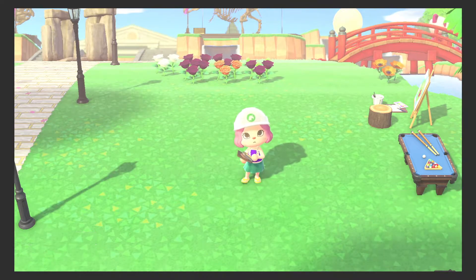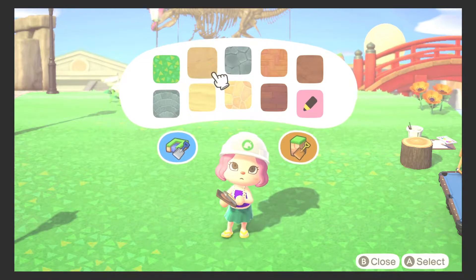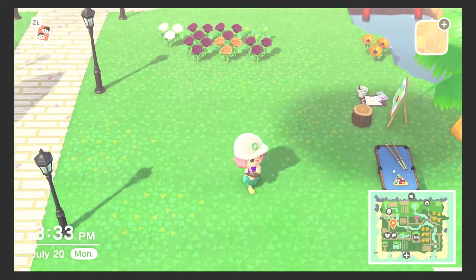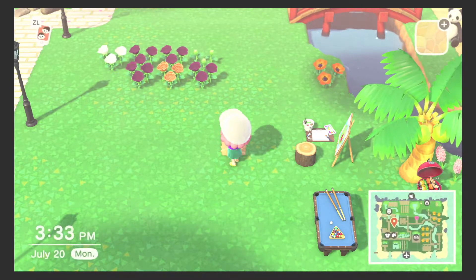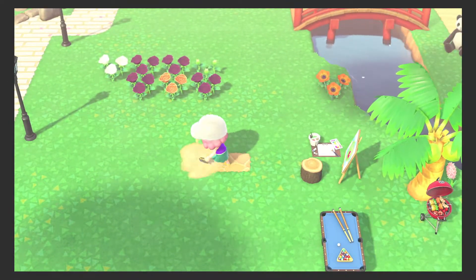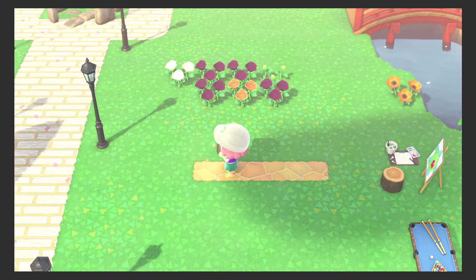I like to use the terracotta tiles but you can also use the stone pads — I think that would look nice here as well, but I'm gonna use the terracotta tiles. To start off, all we're gonna do is lay down our tiles in a 4x4 patch. You can kind of gauge where the center of your park will be, because that is where the fountain is going to go on top of.